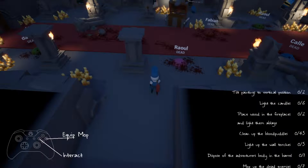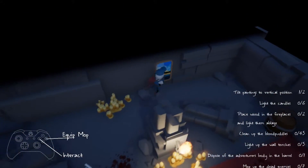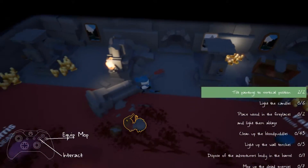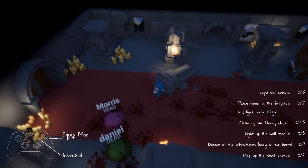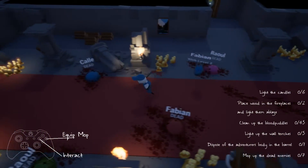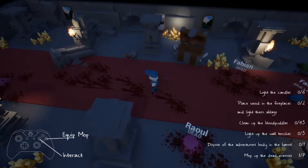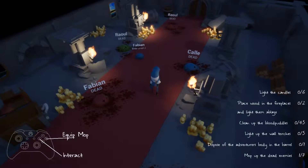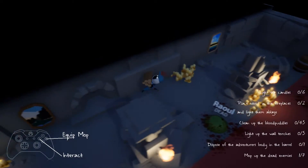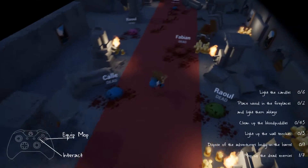It's the same level, except I made it through. Now I dispose of the adventurer's body. What did I just see go flying up? Please don't tell me I'm gonna have to restart the game. I mean, it was made in a game jam, so... Okay, place wood — let's just quickly do the wood, do it in the order it says. I have a feeling the next one's gonna be pretty bad, I don't know why.